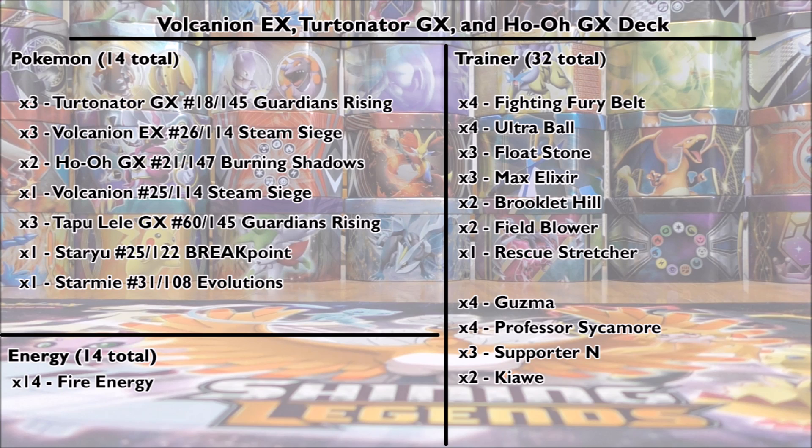As you can see on the deck checklist, there are lots of fire energy in this deck. I use four Professor Sycamore as well as four Guzma. Professor Sycamore is a good way to discard your fire energy, and Guzma is a good way to reset the attacks on Turtinator and Ho-Oh. I only use three N in this deck mainly because I want to have energy in my discard pile — I really don't need those energy cards to go back into my deck. If you have suggestions for this deck or deck suggestions for me, please let me know in the comments. I'm excited to start including Ultra Prism cards in future deck review videos.